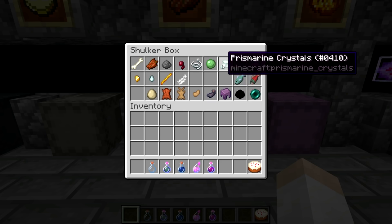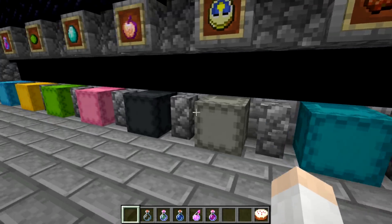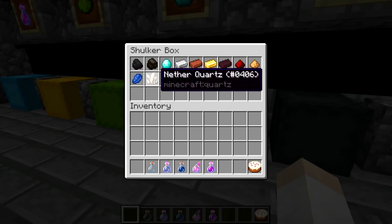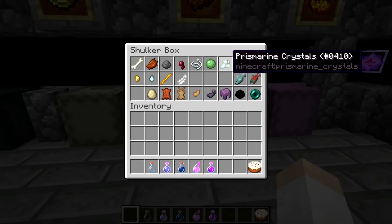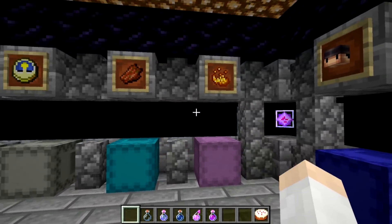The prismarine crystals just looks like a bundle of crystals. Maybe it would be better as a texture similar to the nether quartz — like prismarine crystals in that crystal form. I would like to see a prismarine crystal texture similar to the nether quartz texture.